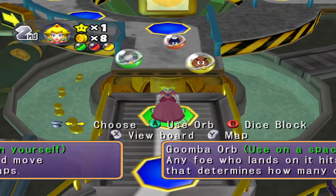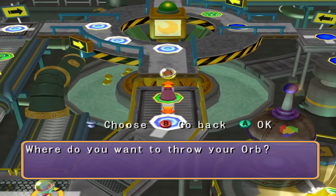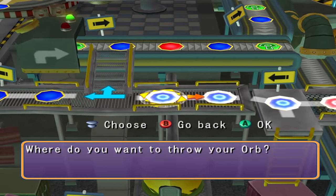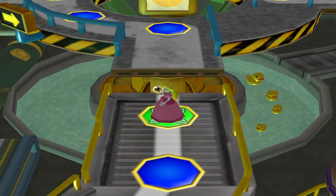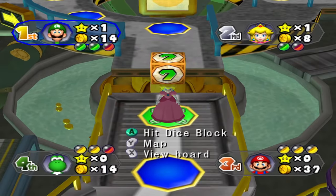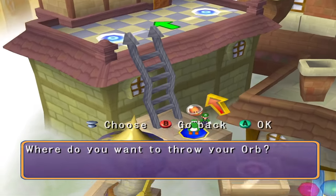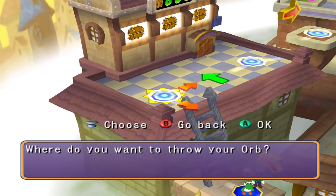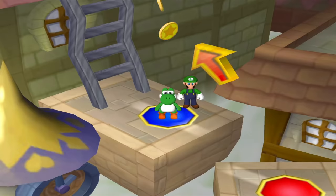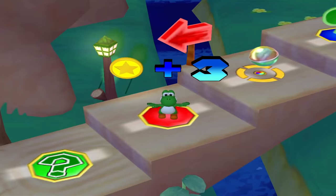If none of these scenarios apply and you're stuck debating whether to increase your orb count or save the orb, then it'll come down to what orb you're carrying. If it's a yellow orb which affects whoever lands on it, then you're probably good to place it down since these orbs rarely require an exact moment for their potential to be realized. Red orbs on the other hand will often have moments where using one on a specific spot during a specific turn is optimal, because they get activated when an opponent merely passes the space they were placed on.